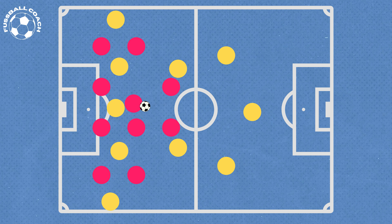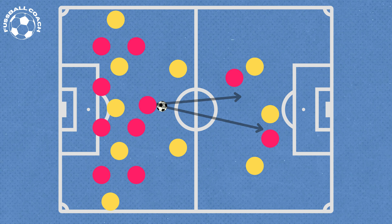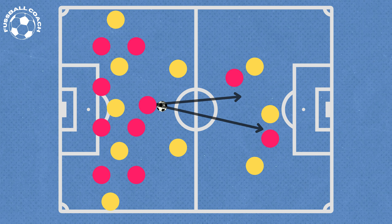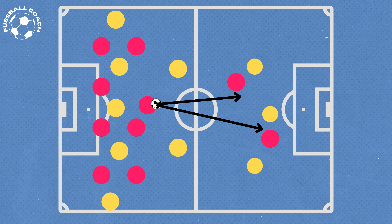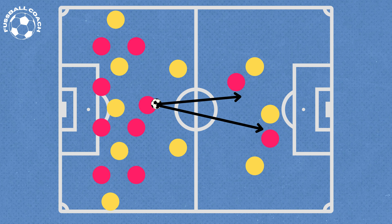In a counterattack, creating depth is crucial. Strikers offer themselves as options for passes behind the defense, which helps push back the opponent's defense. Ideally, a pass behind the defense is successful, but even if not, the strikers keep the opponent's defense busy. Regardless, at least one player should immediately make a deep run.